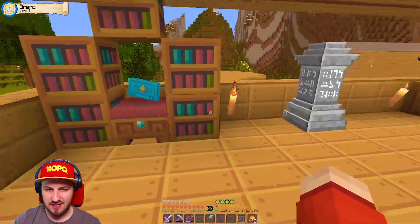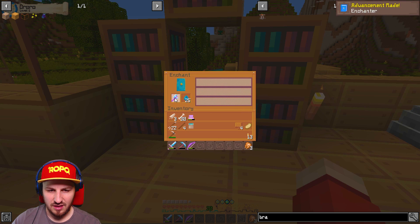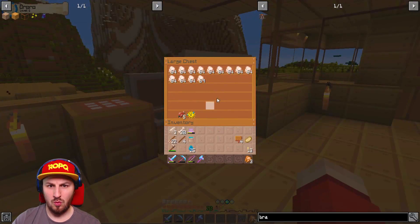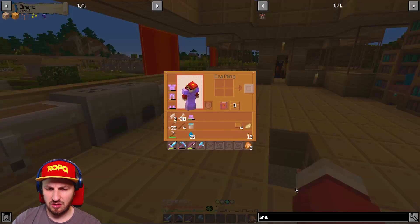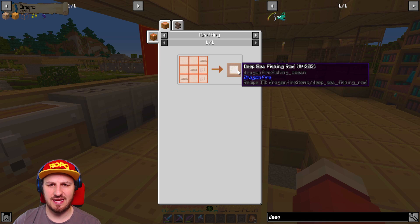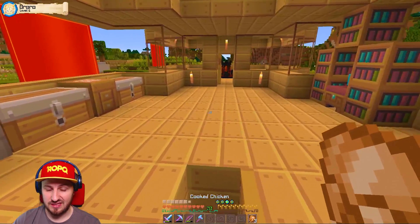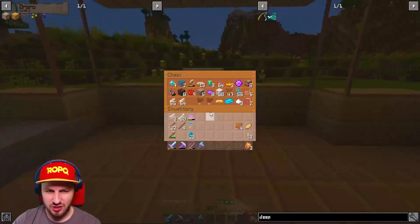I was just enchanting something. I haven't been fishing in the world actually - I gotta go fishing. How do you make a deep sea fishing rod? It's three bits of iron and two things of string. We're going into the Dark Lands, so we probably don't have time to go deep sea fishing today - maybe tomorrow.